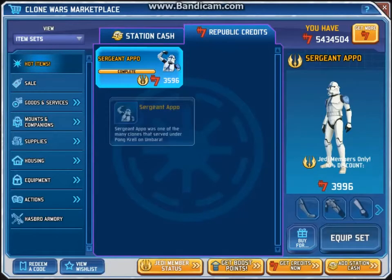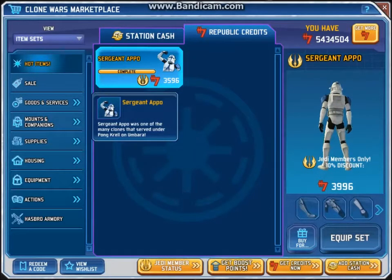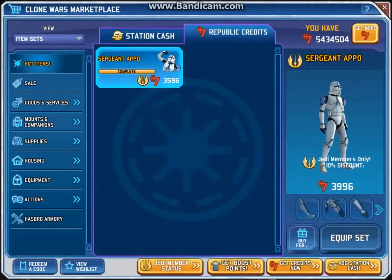And then when we go under hot items for Republic credits, you got Sergeant Apo — however you want to say it — who was one of the many clones that served under Pongrel Anubara. Too bad I already knew that, surprisingly.